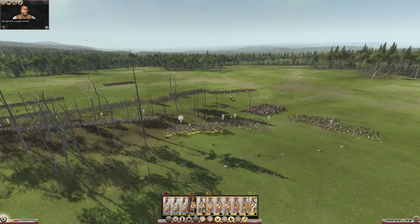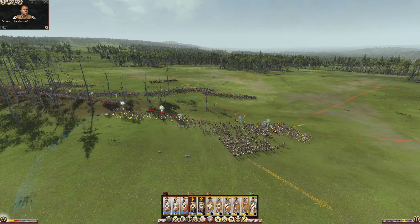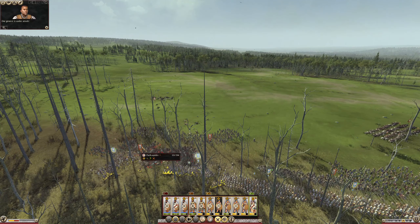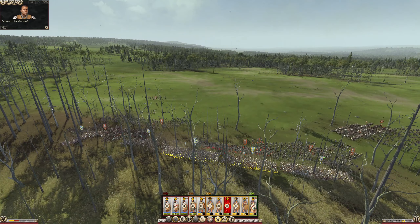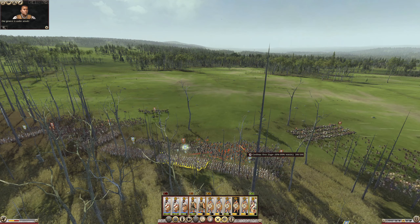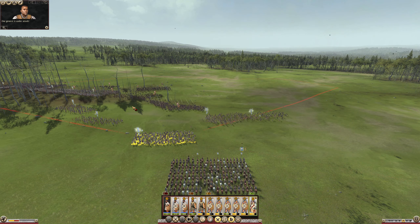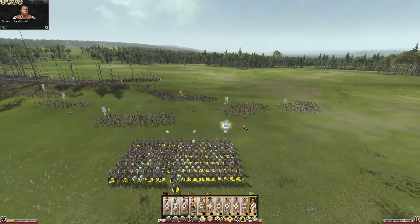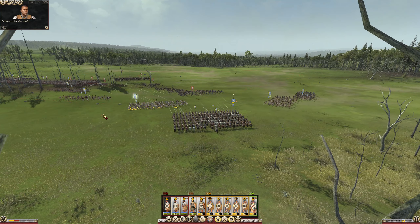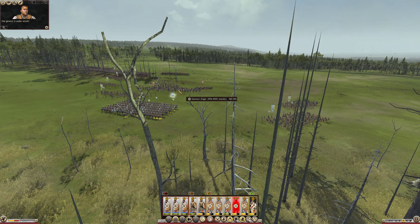General will pull back. Archers, switch targets to there. Attack them. You actually attack those guys. You target them. General — can you move out the way? Slingers, fire orders, target that Cav now. You charge them.